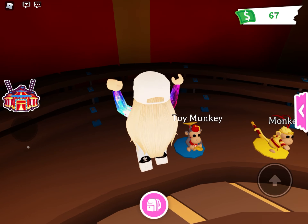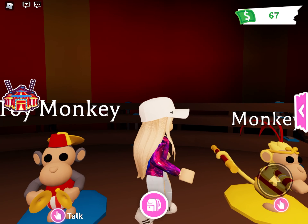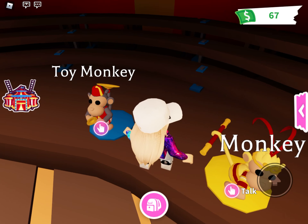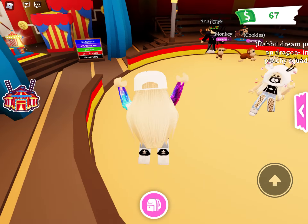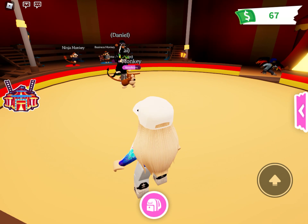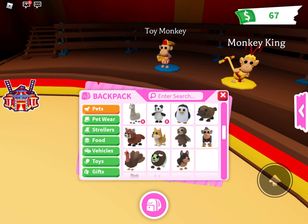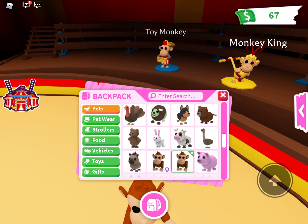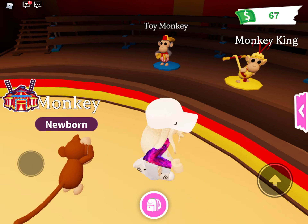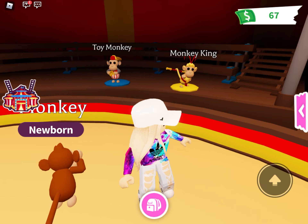Third, you can get the Toy Monkey by giving these symbols like on his tail and in his hands. Lastly, you can get the Monkey King by getting the batons that he holds in his tail. Combining three of each item and one pet monkey like this one will get you one of these pets.